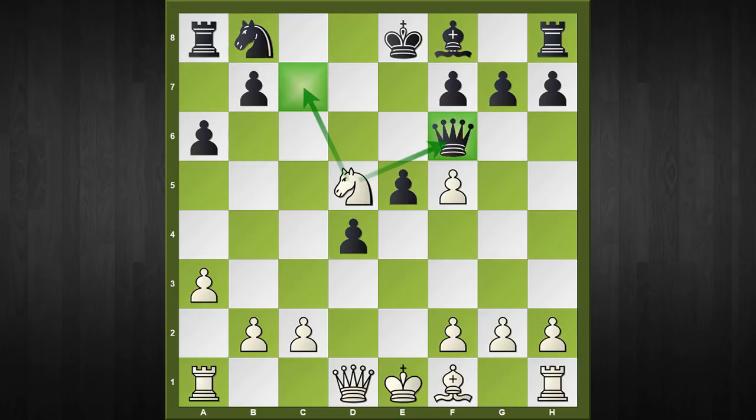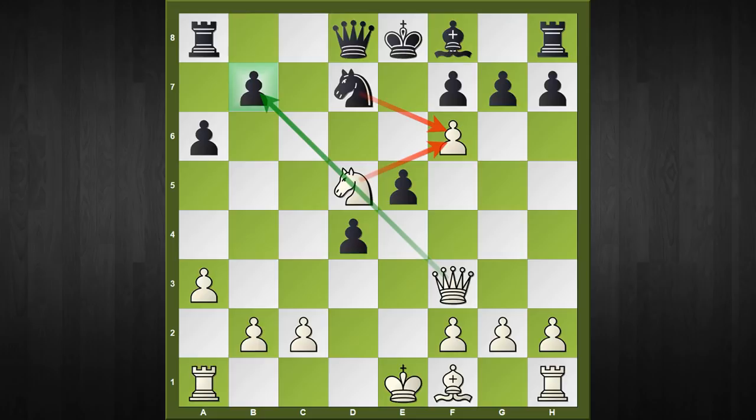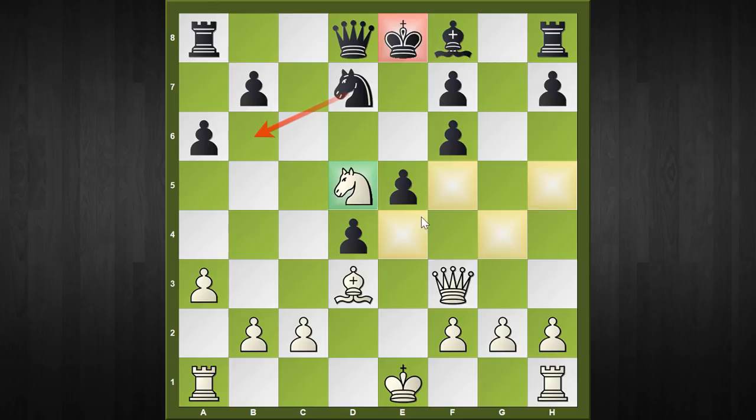Once again black's response is almost forced — he has to play queen to d8. The forcing sequence continues with queen to f3, threatening f6. Black has to stop it, so knight to d7 looks the obvious response, but imagine the surprise — we play the move f6 anyway! If knight captures f6, we capture the knight and then capture on b7, so the forced response is g captures f6. This is a dynamic pawn sacrifice as white continues with bishop to d3.